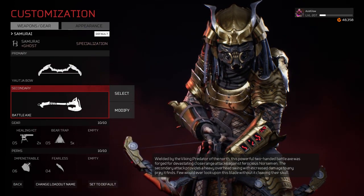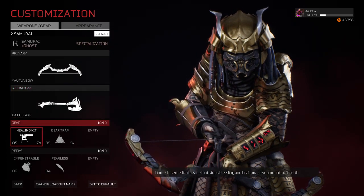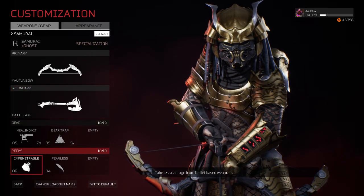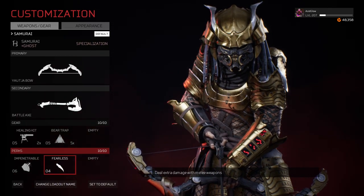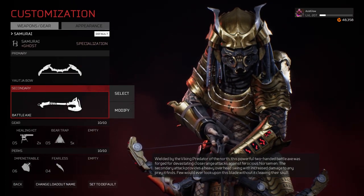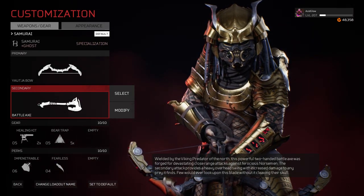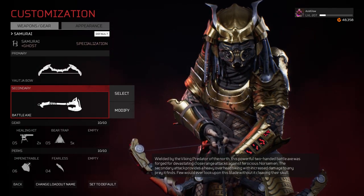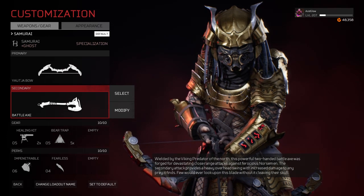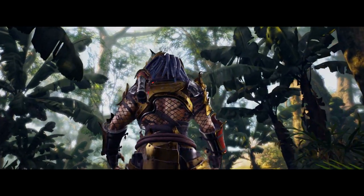Our main melee weapon is the battle axe, but we're going to focus on using the secondary heavy attack for big damage. The gear I'm using is the healing kit and the bear trap. The perks are Impenetrable and Fearless. Since the battle axe heavy attack does more damage, we get bonus damage from the Ghost specialization — more damage while invisible — and also from the Fearless perk. Both of these make that single attack do insane damage.